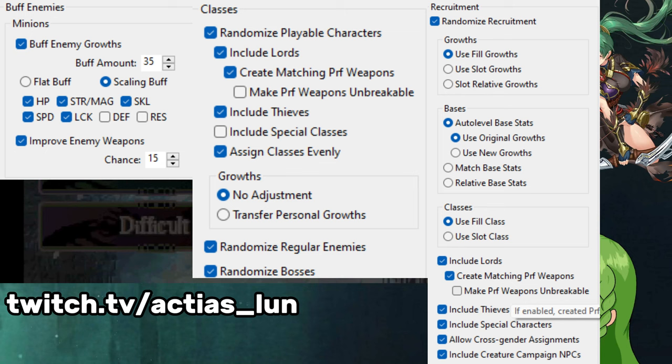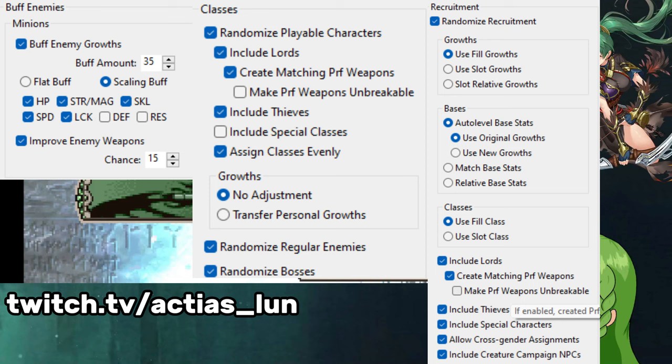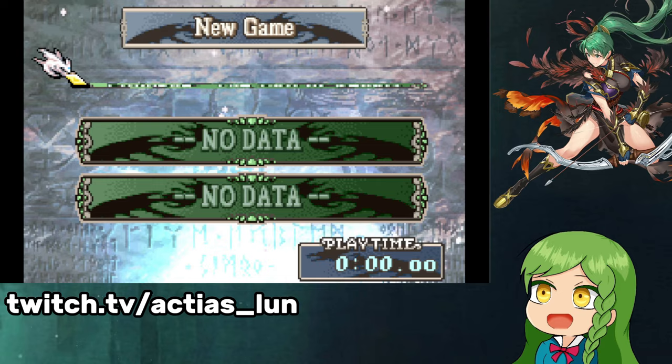We are going to go on difficult and I will probably go Ephraim's route. I'm not so sure about the parent ship and the phantom ship. I did make some additional changes before randomizing — I upped enemy levels for the last couple of chapters and replaced all unpromoted enemies from chapter 20 onwards to promoted enemies, so a lot of those are going to be a little extra beefy.